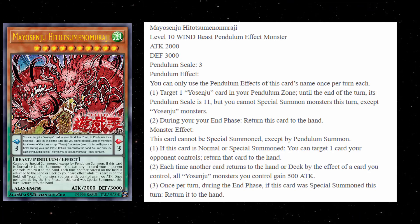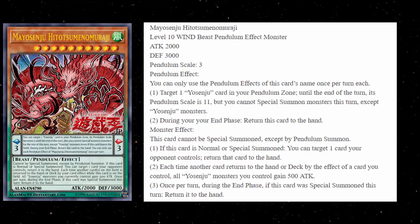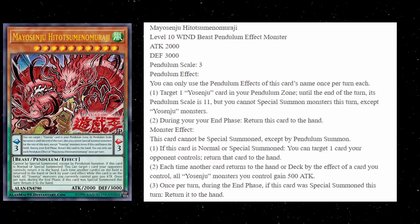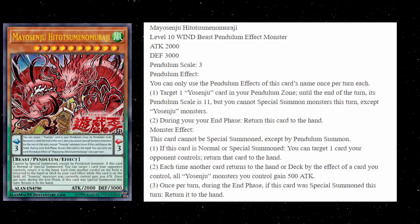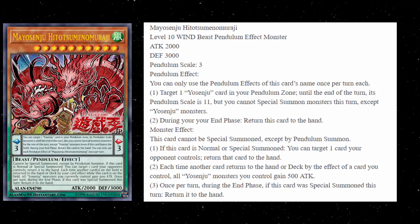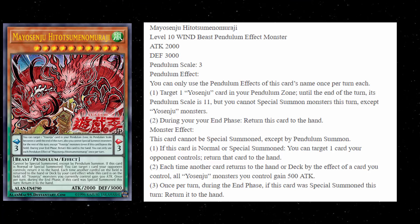The first monster effect says this card cannot be special summoned except by Pendulum Summon. If this card is normal or special summoned, you can target one card your opponent controls and return that card to the hand — basically like an Evacuation Device for one of your opponent's cards. The second effect says each time another card returns to the hand or deck by the effect of a card you control, all Yosenju monsters gain 500 attack. The final monster effect says once per turn during the end phase, if this card was special summoned this turn, return it to the hand. Honestly, this entire card feels lackluster to me. It's just like Daibak — incredibly difficult to summon. Yes, it's now super searchable with the first Yosenju monster we talked about, but you still have to have two scales to pendulum summon it. You could normal summon it, but all you're basically getting is a bounce, and it doesn't even stay on the field. So I'm just not a fan — I feel like people are probably not going to play it.